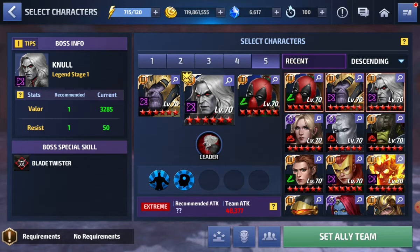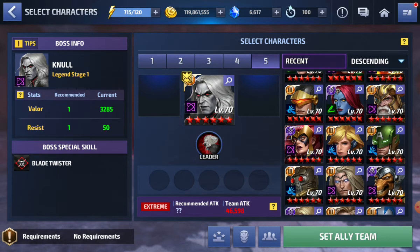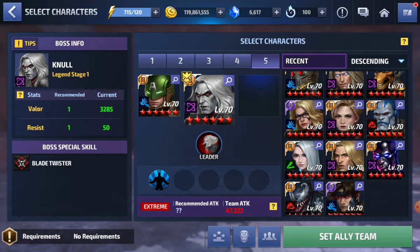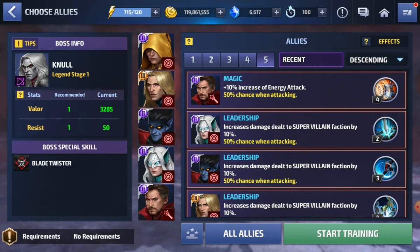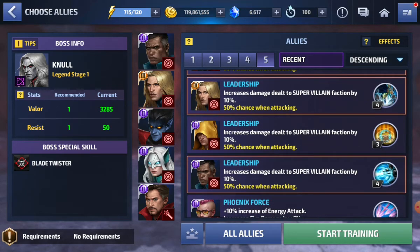I don't use Thanos or Deadpool for anything, so it kind of just gives him an additional all-attack. But let's not give him that — because he's probably going to replace Sharon Rogers for me, I'll put in Captain America. And let's put in somebody else — I don't want any team-ups. Let's just say Gambit for now, because you have to bring in three people. Null gives himself an additional 60% all-attack.